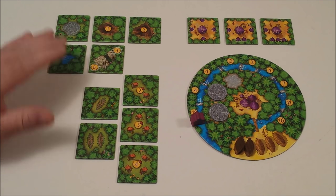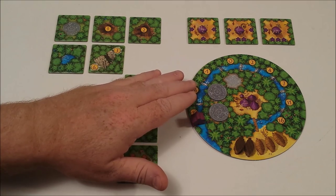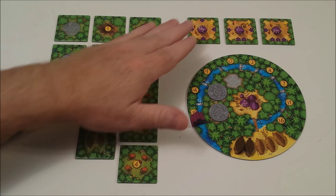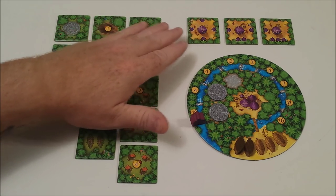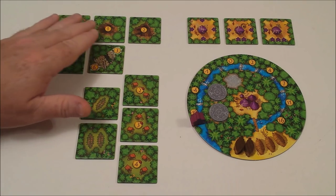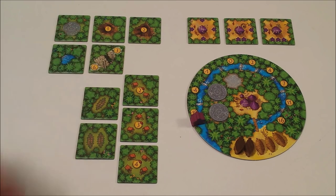By placing next to a sun token, you're able to receive a token, and towards the end of the game, by spending that token, you can place any remaining tiles over top of one of your tiles already in the game and reactivate it. By placing next to a mine, you simply gain that much money.